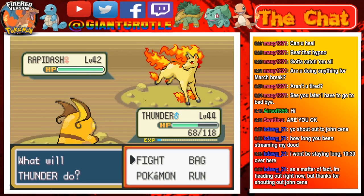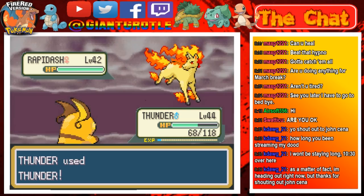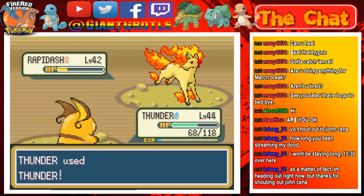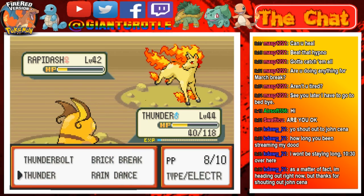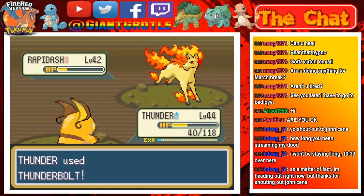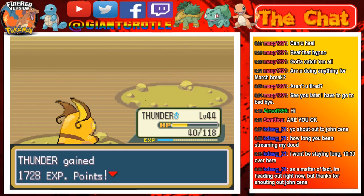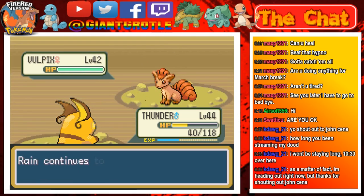There we go, I'll take it! The Rapidash will live, but that's fine. I'll just use Thunderbolt on it anyway. Two more Pokémon — one Flareon, one continues to faint. Awesome, I'm gonna use Thunder on this Flareon.